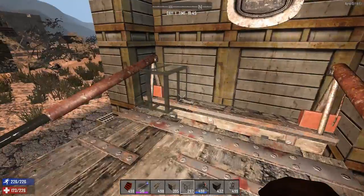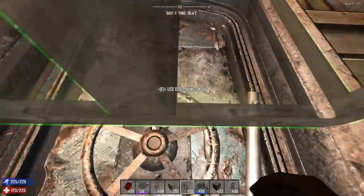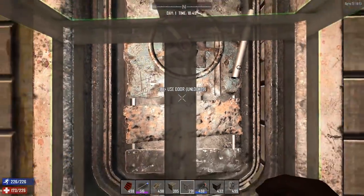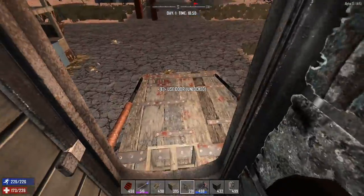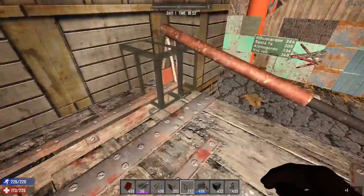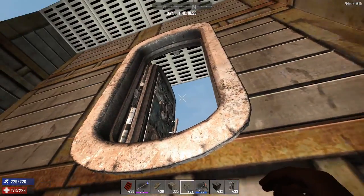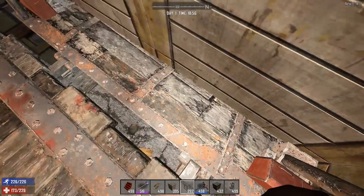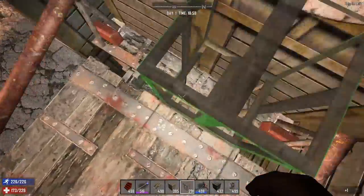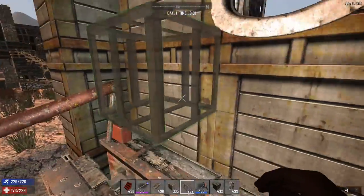Additionally, when you place the door you want to place it so that you can't directly jump into it — you need to place a block to get in. Assuming this is land claim, that means even if the attacker manages to break the drawbridge and land here, they still can't get through the door because they can't place any blocks to jump through it. Meaning they'd have to break a bunch of blocks here to climb through.